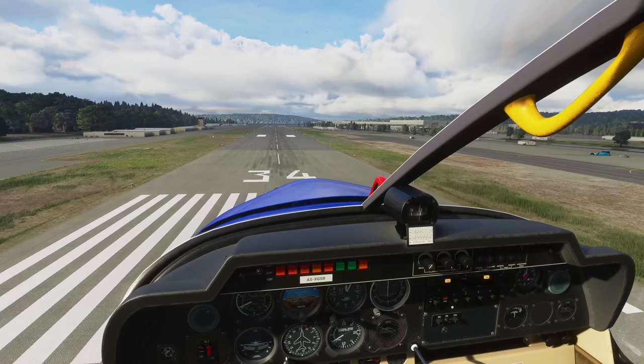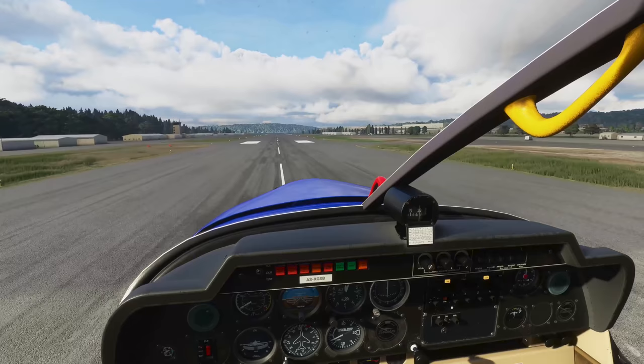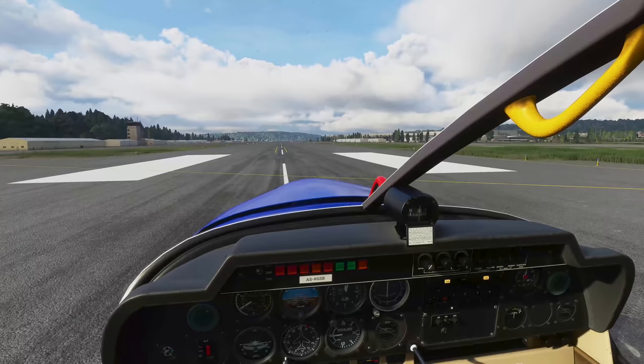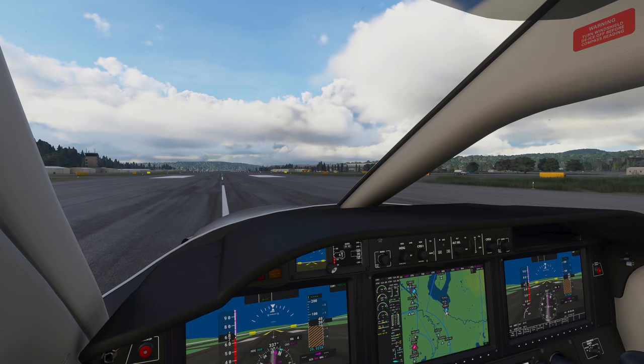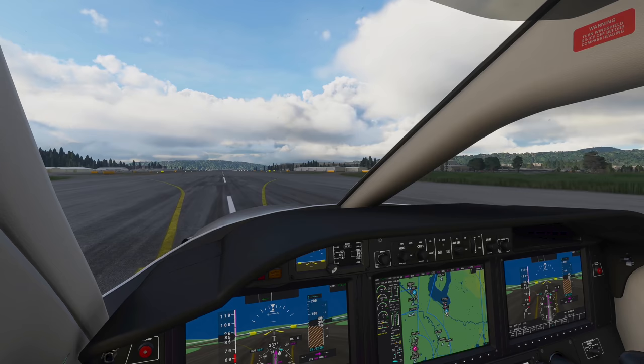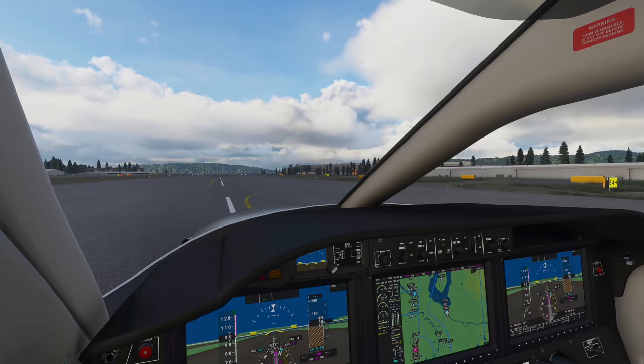They've spent a lot of time on the physics in this game as well. As you fly into a cloud, you'll get turbulence along with moisture. This game is also capable not only of producing rain, but frost on the control surfaces and things like that. As you'll see later in some of this video, water droplets will stream across the window just like they do in a real aircraft. They've spent quite a bit of time working on all the aerodynamics and physics necessary to make pretty much everything look the way it should in real life.